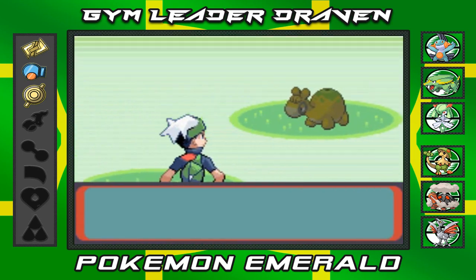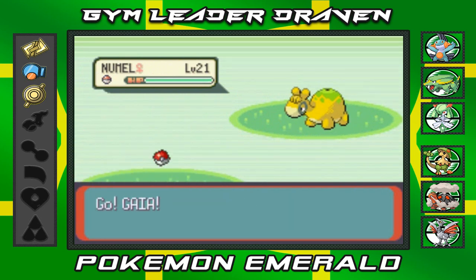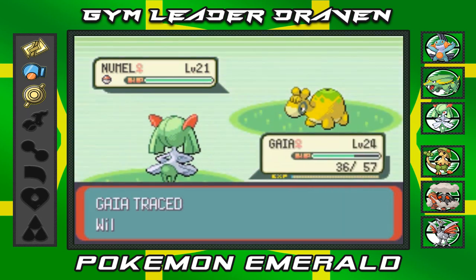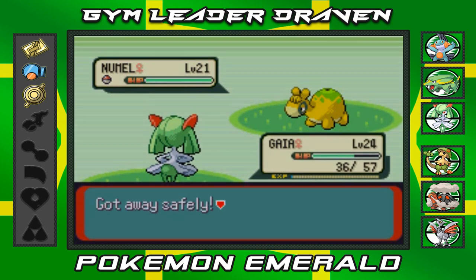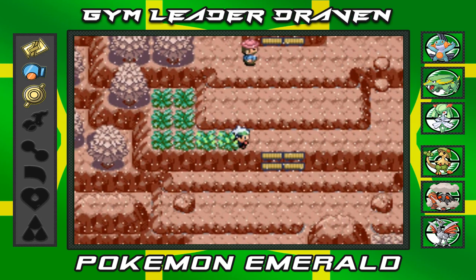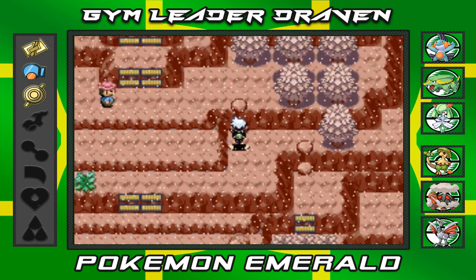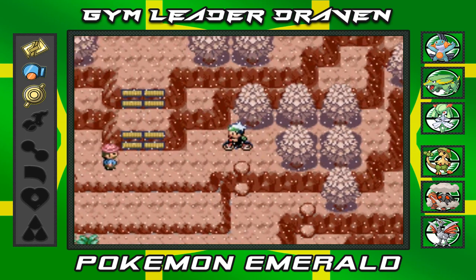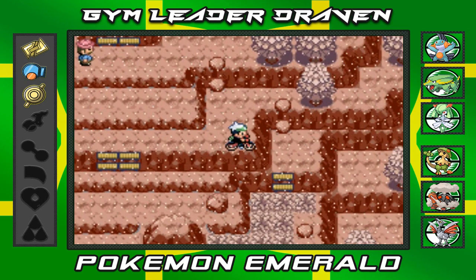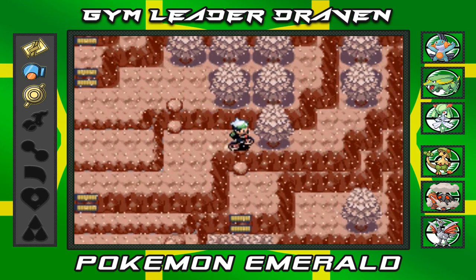This is a good place to find Numel, Spoink, and Machop — correct me if I'm wrong. You can actually use the Acro Bike to get back up here: just press the B button to jump up and you're back to where you started, so there's no worry about missing anything as long as you have the Acro Bike.